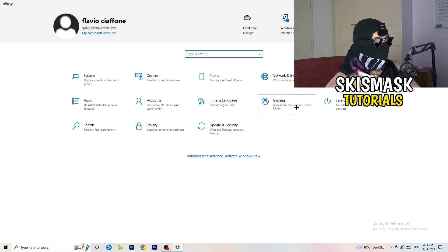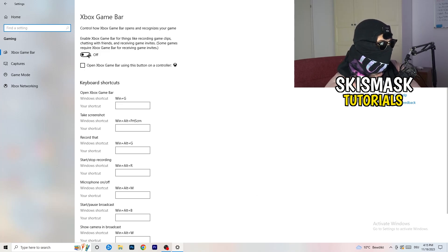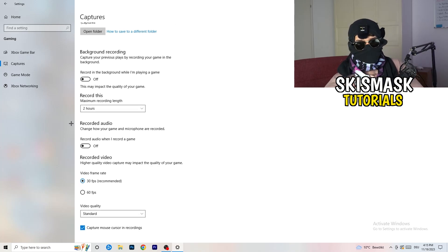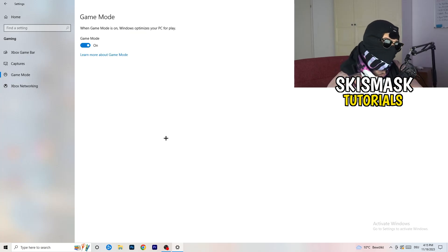Now go to Gaming in Windows Settings. Turn off the Xbox Game Bar — especially on low-end PCs it runs in the background and sucks performance. Go to Captures and turn off 'Record in the background while I'm playing a game,' and also turn off recorded audio. Then go to Game Mode. Some say turn it on, some say off — you need to check it yourself. Turn it on and test, then turn it off and test. See which one works better for your PC.